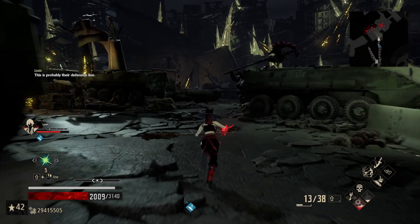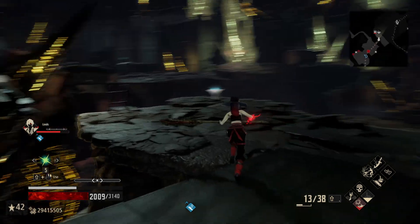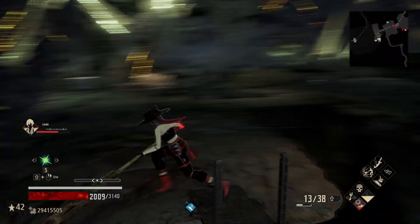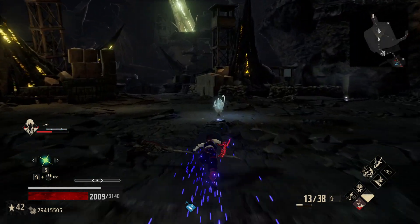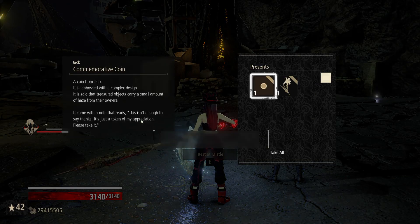We always ignore all these folks and go straight for the ladder, because this is a real problem area with how they gang up on you. We're just going to rest at the missile because we need to rest anyways, get our I-Core and such back, and we'll reset the area — so not a problem there.